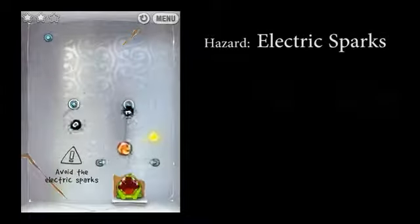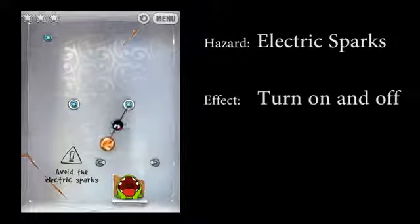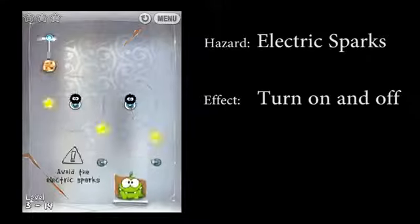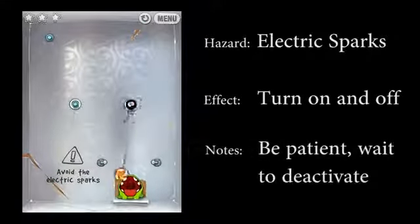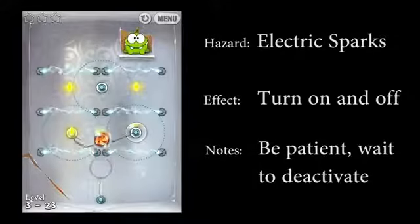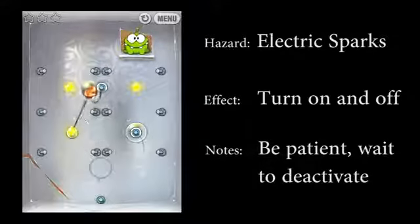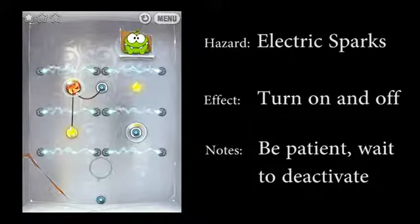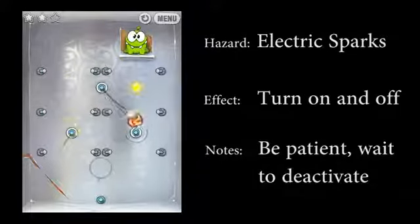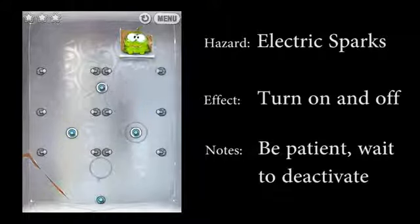The final hazard you'll have to deal with are electric sparks. These sparks turn on and off at a regular pace, so the key to handling sparks is to be patient and take your time. Use the items that you are currently attached to to simply wait until the sparks deactivate, then go right on through. They can be rather frustrating to deal with, but as long as you're patient, you shouldn't have too much of a problem with them.